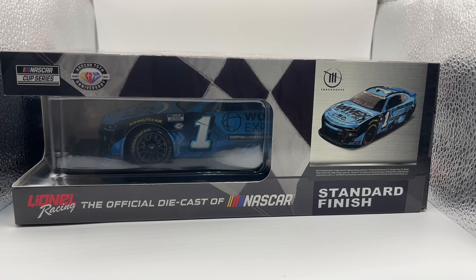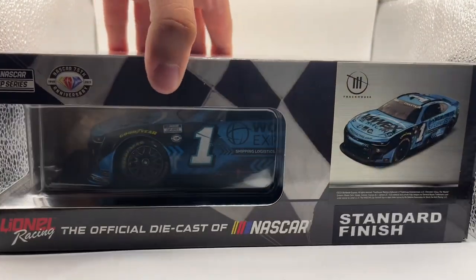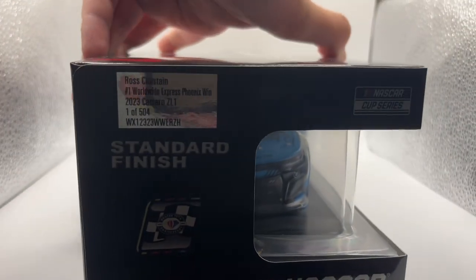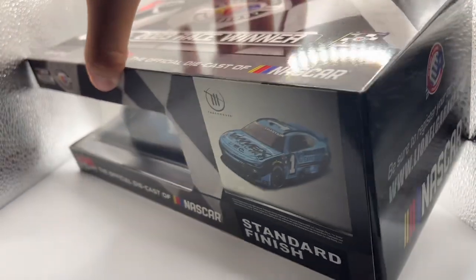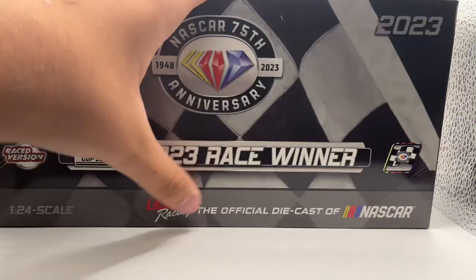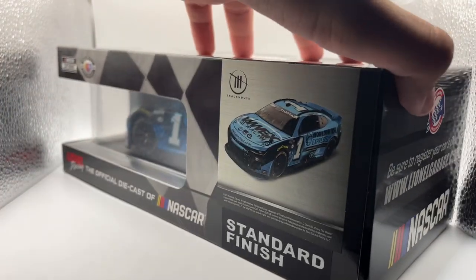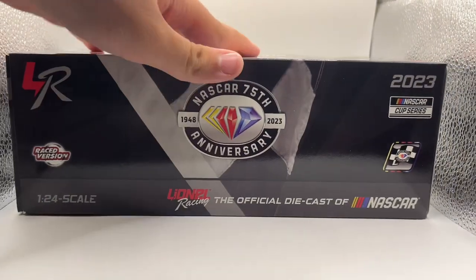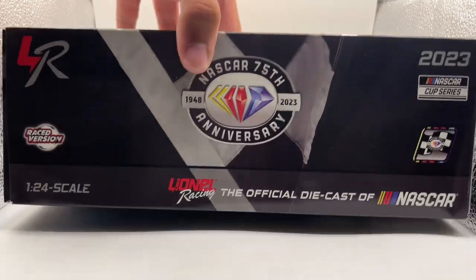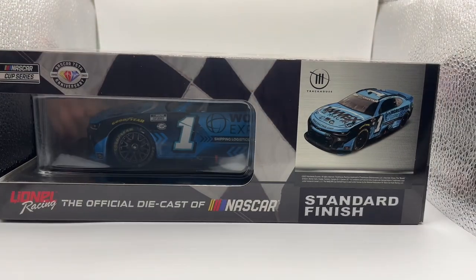But once again, we're back with a Race Win car. This is his Phoenix win. No confetti on this one, unfortunately. As you see, 504 of these were made. This is your typical 2023 Race Win box, with the Race Win box there, then you have the runner of the car and the team logo. And then you have the 75th anniversary on the back, and back to the side of the box.